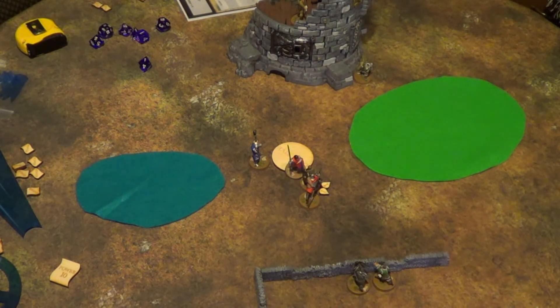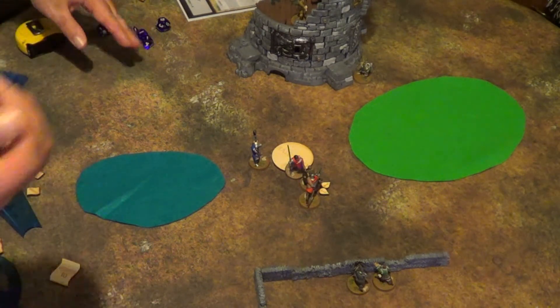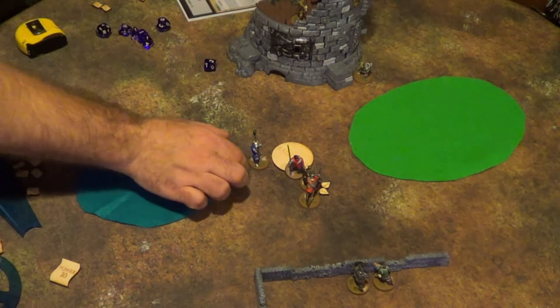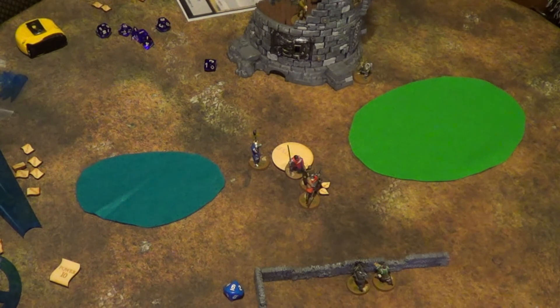End phase: victory conditions checked — Forge Warden is still within 3 inches of the objective, nobody's claimed it. Turn 3 begins: roll initiative — Haradalons get 3, Khazareks get 6. Khazareks have initiative; magic phase begins.